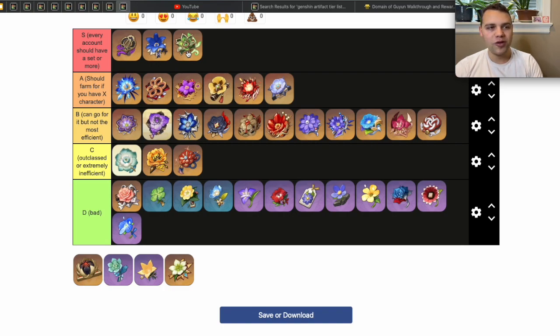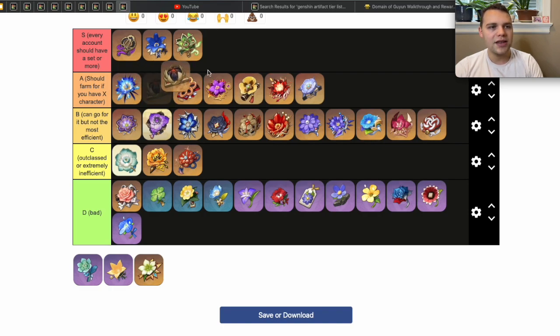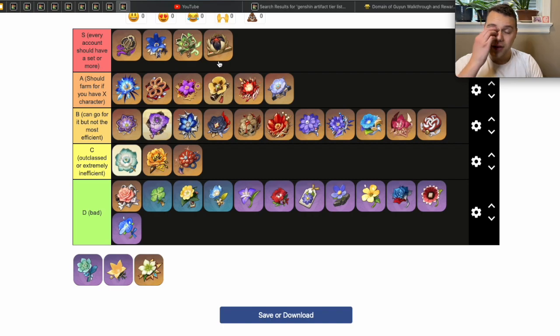Next is Deepwood Memories — every single account should have a Deepwood Memories artifact set. Dendro is so broken, Hyperbloom is so broken, Aggravate is very very good, and every account should have some great Dendro sets — maybe even two or three if you like to keep artifacts with each character for both sides of the Abyss. I'm a little bit torn with Gilded Dreams because it comes with this domain and is really good. I don't think it's a completely necessary set since you can always run two-piece two-piece or Flowers of Paradise Lost, but because it won't be added to the strongbox for a long time, farming this domain is almost never a waste.